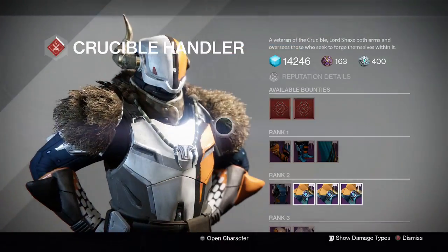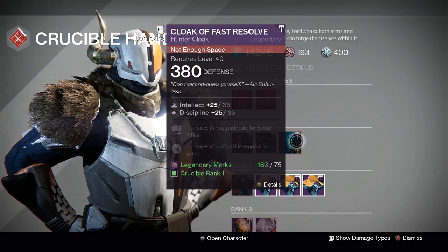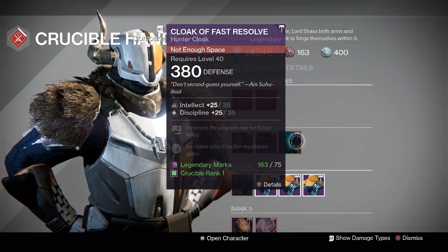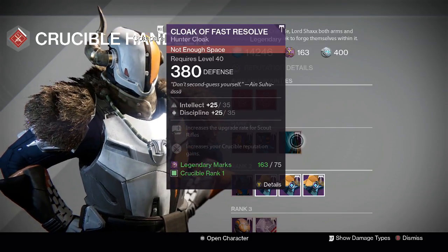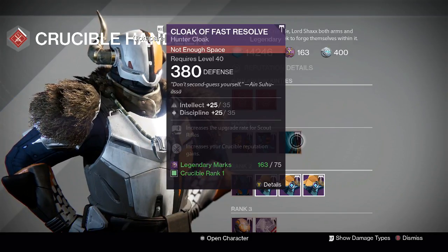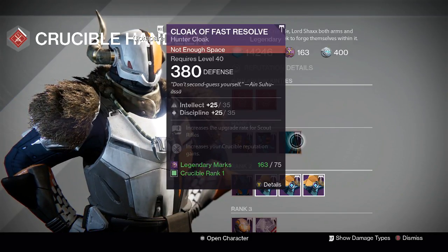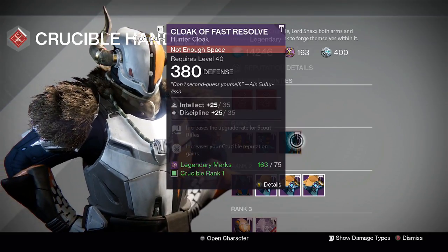For Hunters, Shaxx has the Cloak of Fast Resolve — a perfect roll intellect/discipline for 75 legendary marks. So Cayde had perfect discipline/strength, and Shaxx has perfect intellect/discipline. I'd definitely recommend picking this up if you're Crucible rank 1 and looking for a perfect intellect/discipline cloak with Crucible Champion.